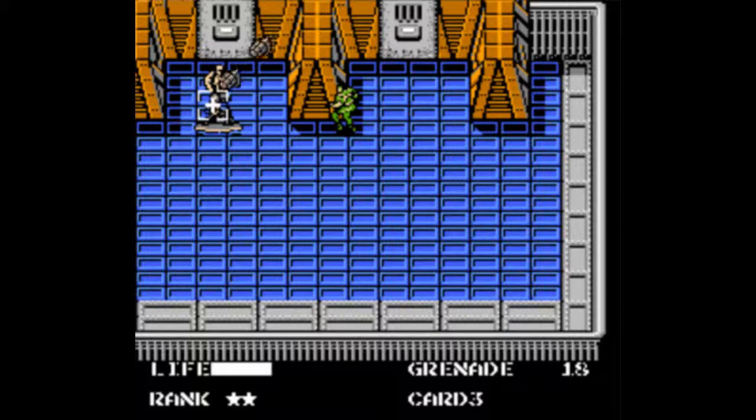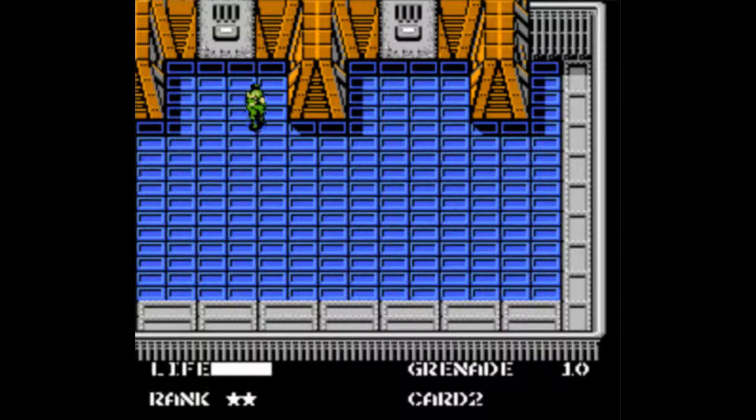After beating them, head into the top left cell, not the top right, because the top left has a person in it. One thing you'll notice me doing a lot in this version is accidentally hitting the start button to access the menu, when it's actually the select button — that's because I'm used to start being the menu and select being the pause button, like it was in Mega Man.